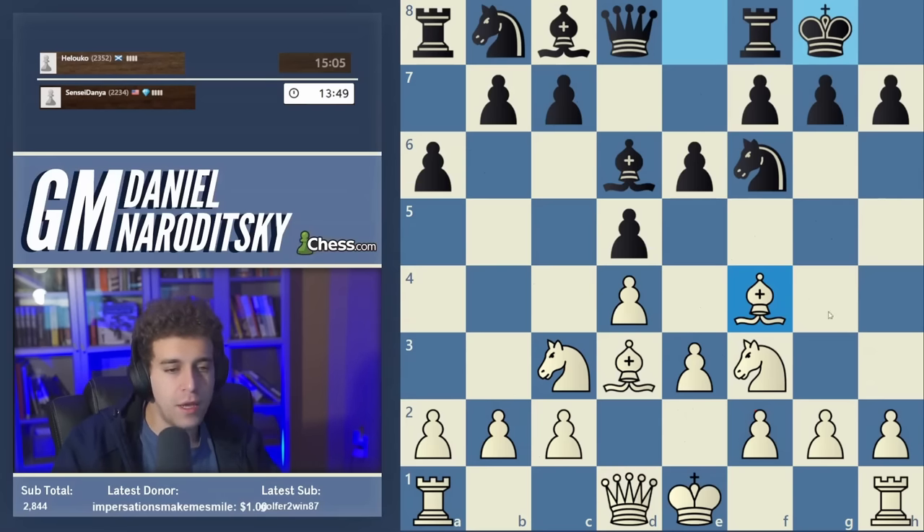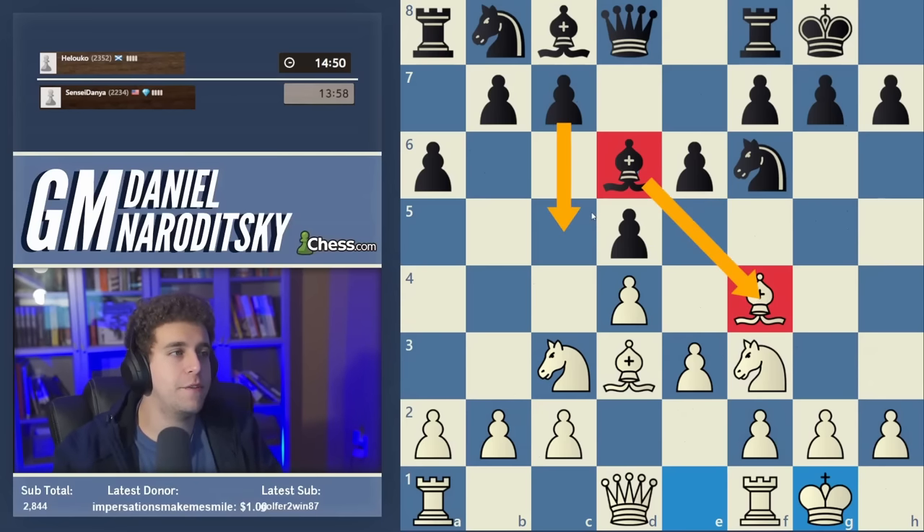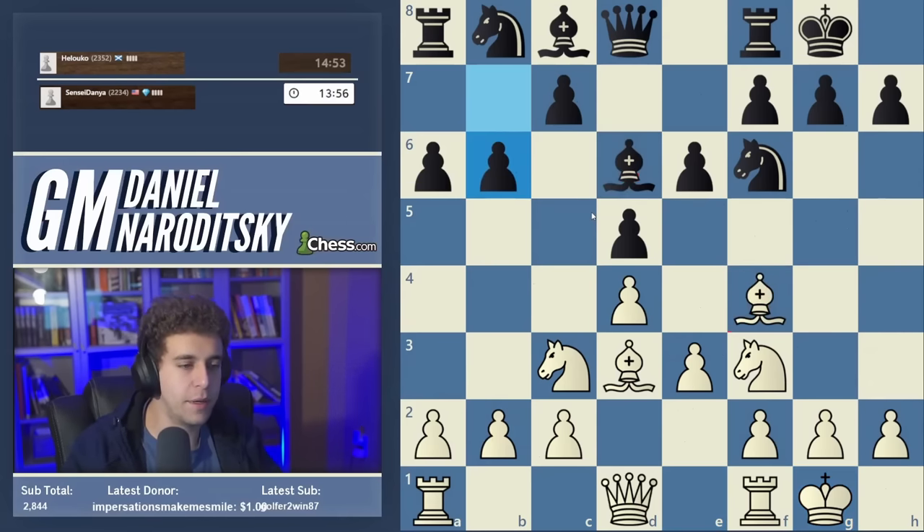After bishop takes f4, e takes f4, yes the f-pawns are doubled, but your control over the center increases. You can think of it almost as a reverse Morozzi bind — we bind on the e5 square. Black castles, we can castle. You very often get a standoff where both sides maneuver around the two bishops staring at each other. Bishop takes f4 for black is fine especially if followed by a timely c5. Black goes b6, and now we establish a Pillsbury knight.